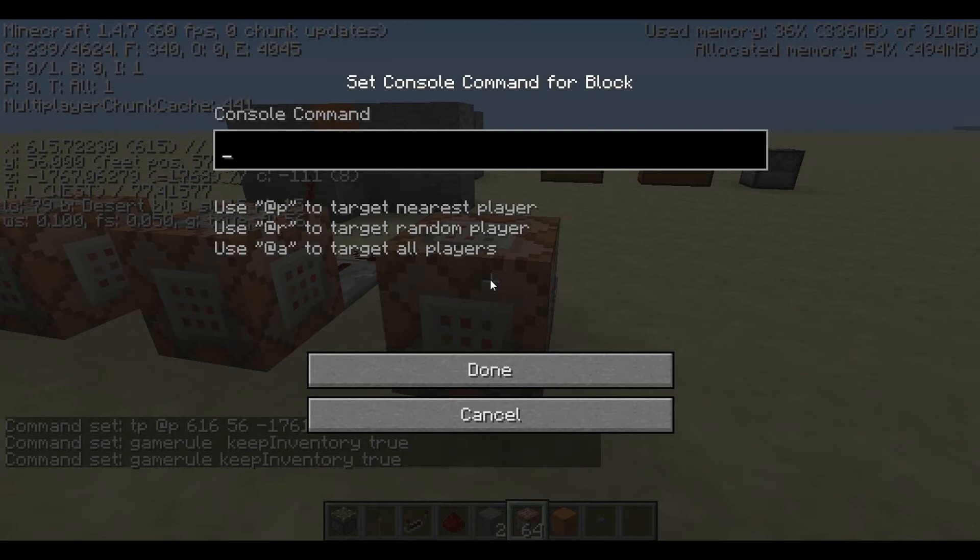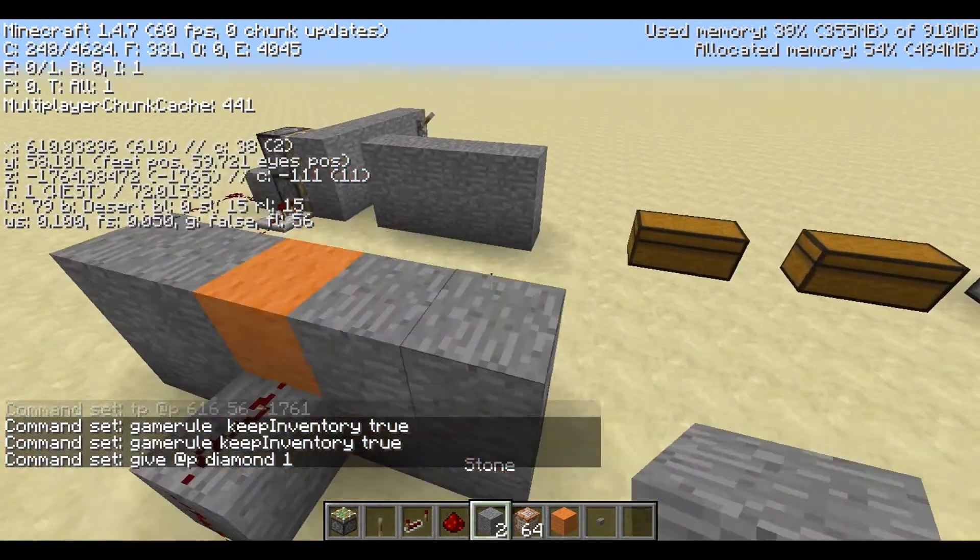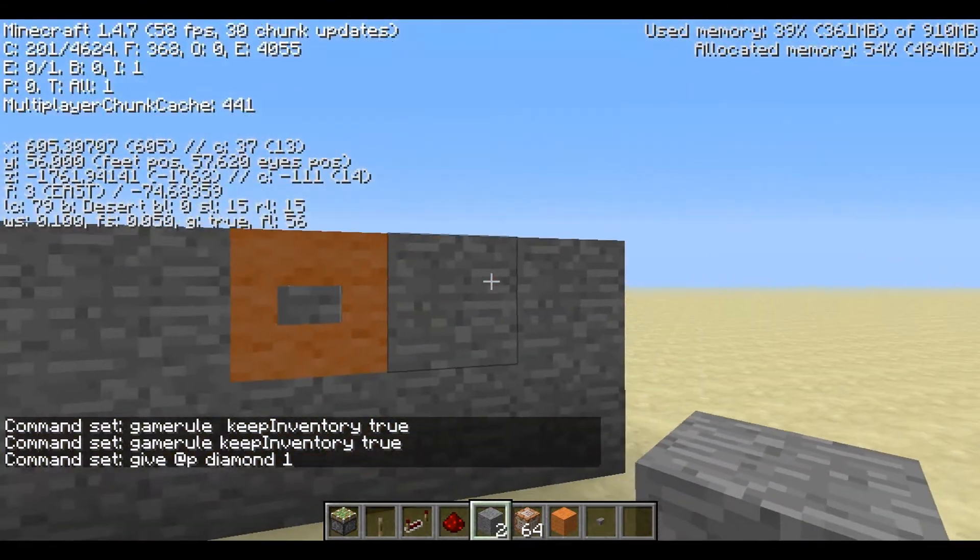In another command block, put a 'give' command — 'give @p' for nearest player — then 'diamond 1'. That gives the player one diamond. So they get to the next room, get a sign saying 'Press this button to start,' and they receive a diamond.